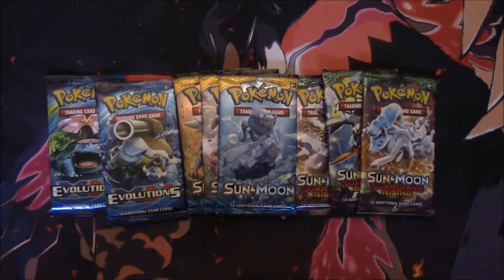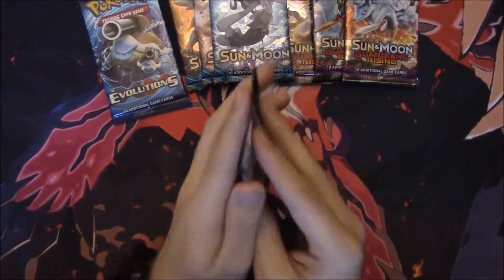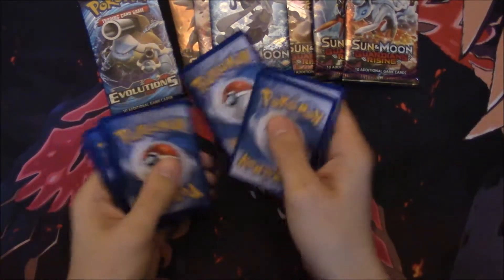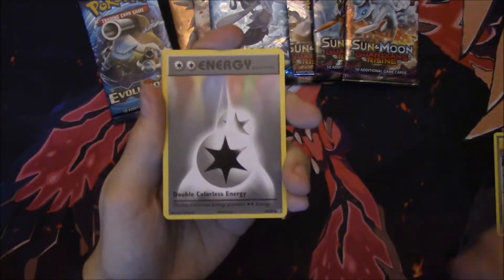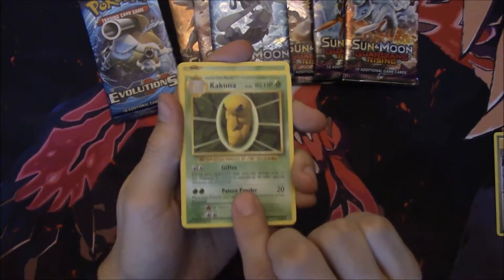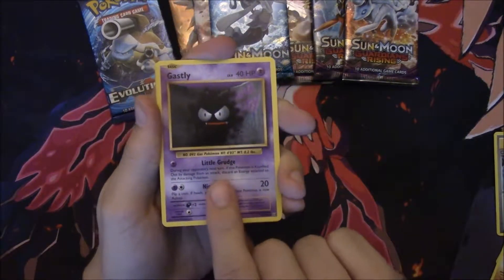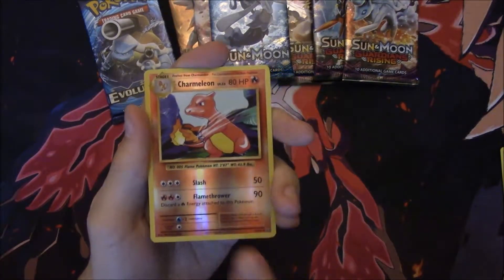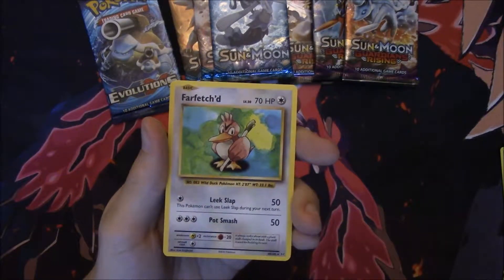Alright, so we got our packs. Let's start out with the Evolutions and work our way down. We have a Charizard Spirit Link, Kakuna, Weedle, Sandshrew, Gastly, Magikarp, Electabuzz, a Reverse Charmeleon — nice — and a Farfetch'd, my pick for most underrated Pokémon.